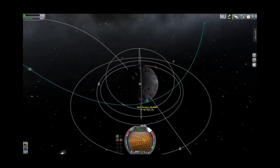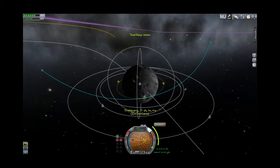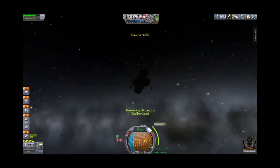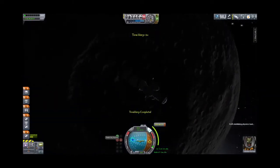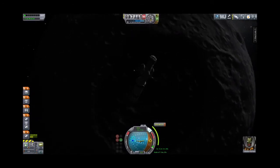Jeb is now ready to make orbit. At the periapsis, adding a maneuver node and applying retrograde thrust to circularize. That's showing a one-minute 48-second burn. We'll warp a little closer and align ourselves retrograde. I did not put any RCS systems on this ship — I'm depending on the reaction wheels for maneuverability.